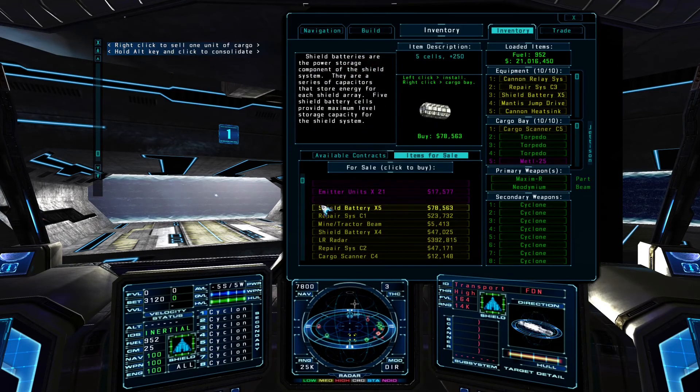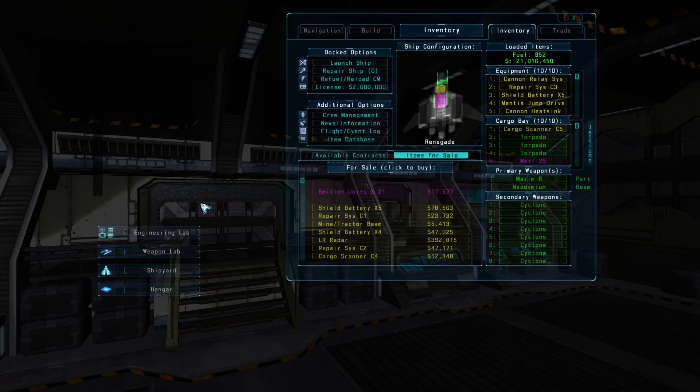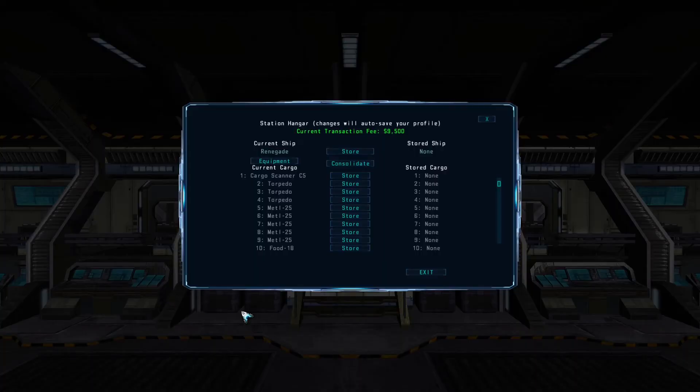Lastly, we'll go over station hangars and how they can be used to store up to 25 cargo bays worth of items. To access the hangar, first click on the enter station button here. From here you can store items from your cargo bay or your equipment list using the store buttons in the middle. To transfer them back to your ship, you can use the load button that will appear to the right of any items that are in the hangar storage. A hangar transaction fee will apply anytime you store or retrieve an item, so you'll want to minimize overall hangar operations by consolidating loading and retrieving activities into fewer stops to reduce overall fees.